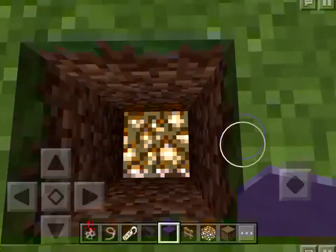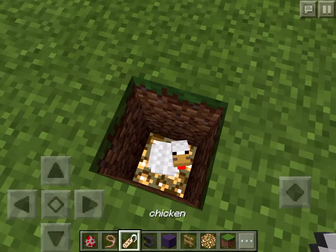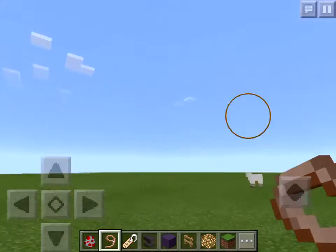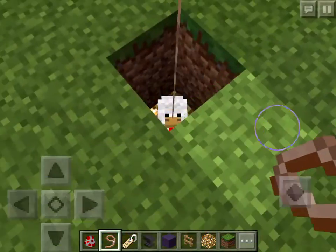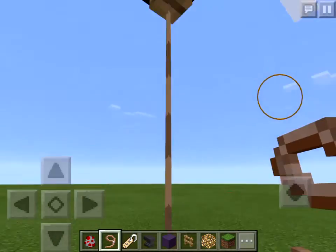So now you want to spawn the chicken. You want to name it, and then you want to leash it. You must name it or else it will despawn if you go far away from it. So you also have to put the glowstone so the leash won't turn black.